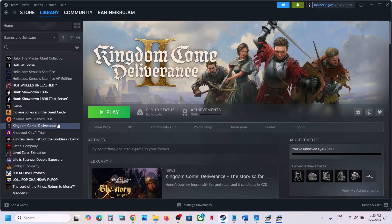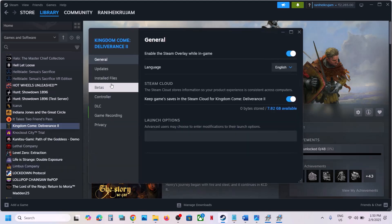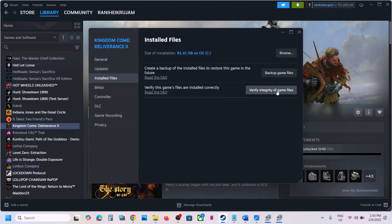If you're still facing the problem, go to Steam, right-click on the game, select Properties, go to Installed Files, and click on Verify Integrity of Game Files. After the verification, launch the game.